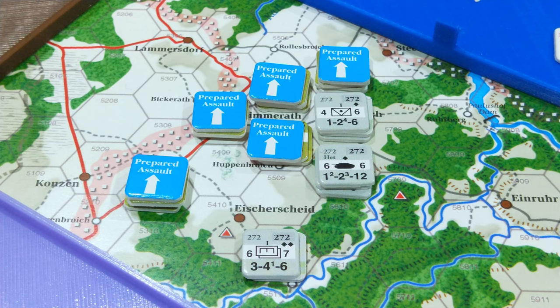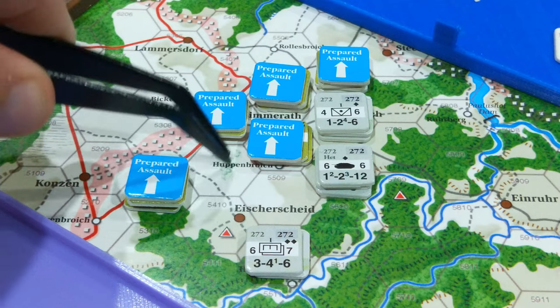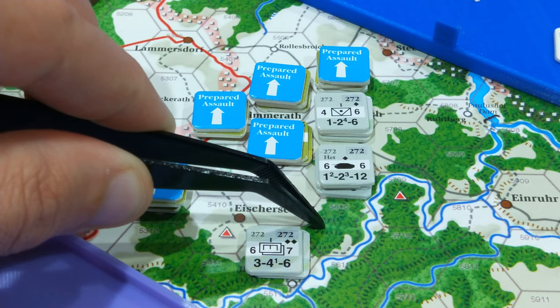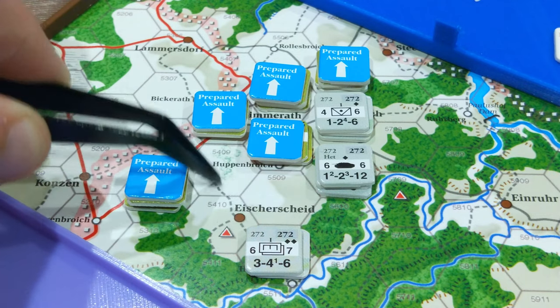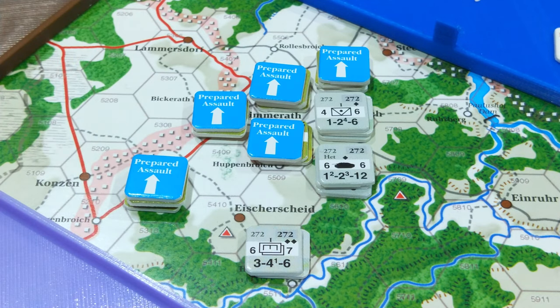We now move to the construction phase. The Germans had a construction phase but they pulled away — the engineers were up here and pulled back. One issue I've had with this map is discerning the terrain features. I think these are woods and these are forests — in fact, this looks like rough forest because this is clear terrain and this is rough, making it a merger of rough with forest. That little green bit I think is a woods.